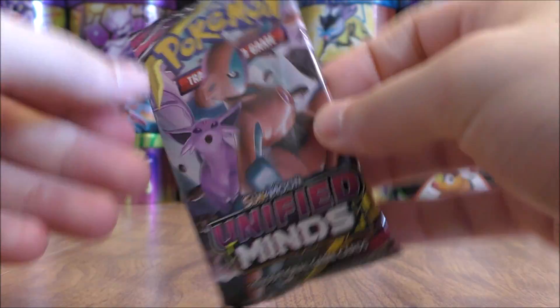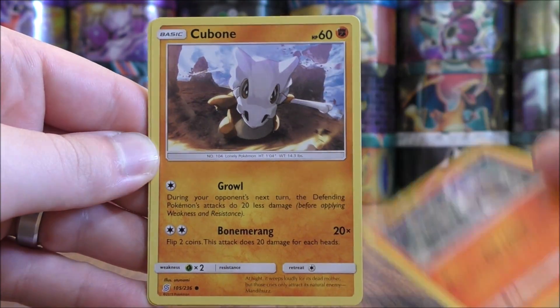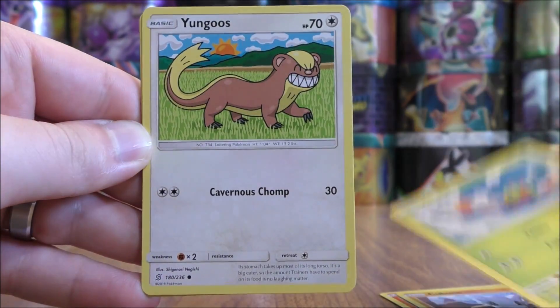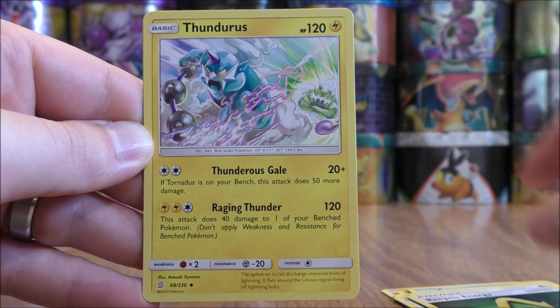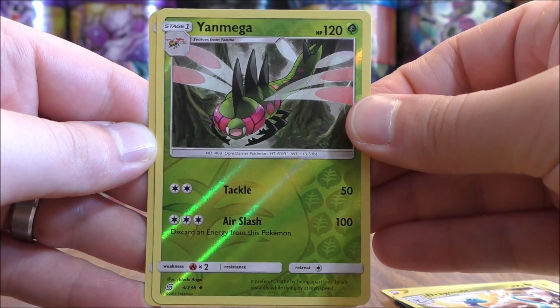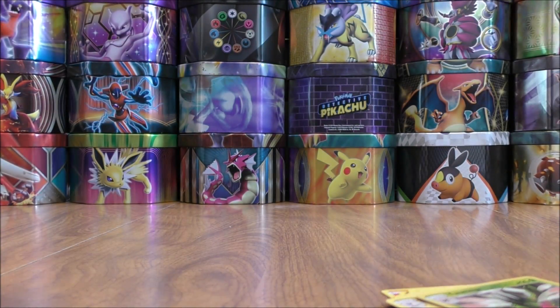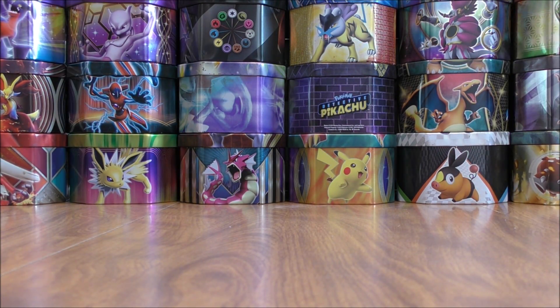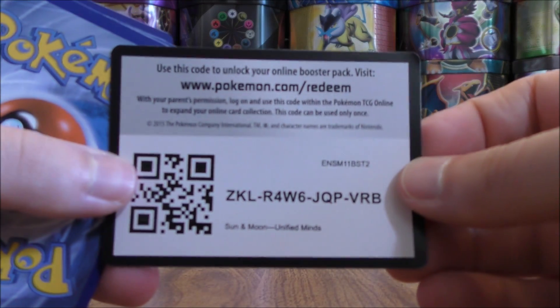On to the Espeon and Deoxys pack. It starts with Litwick, Cubone, Yanma, Yungoos, Cryogonal, Metal-type Energy, Recycle Energy, and Dragonair. The reverse holo is of a Yanmega, an uncommon. The final card would be a Tapu Koko — and this is a rare holo, the first rare holo of the box. Normally there are 12 combined holos, ultra rares, and secret rares in a booster box, making it the best value to buy most times.